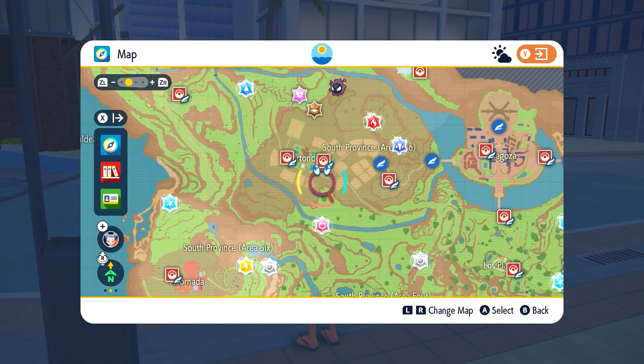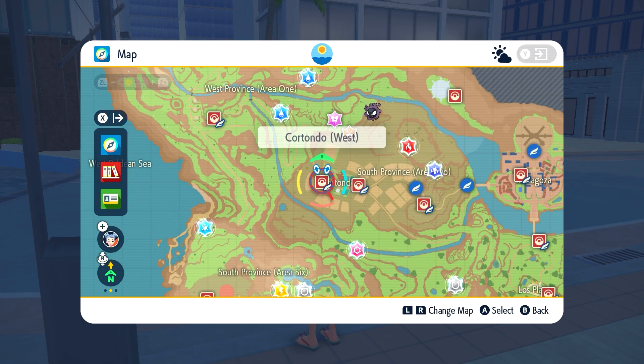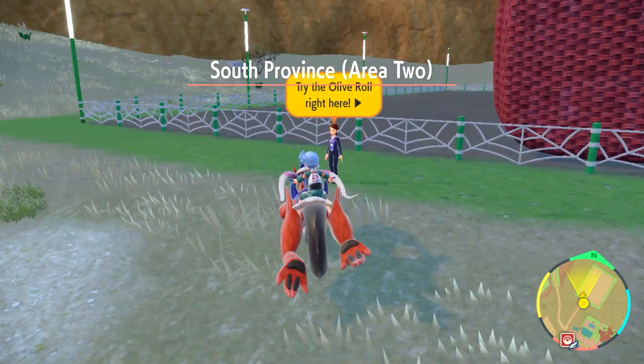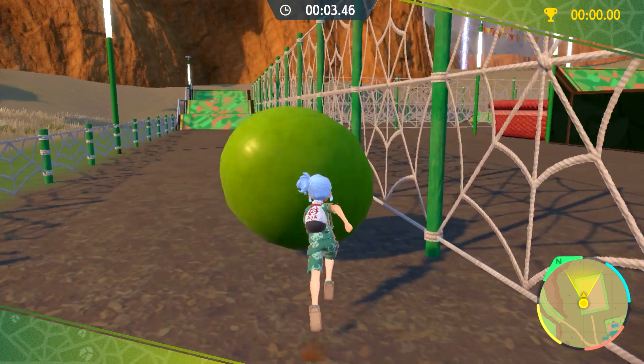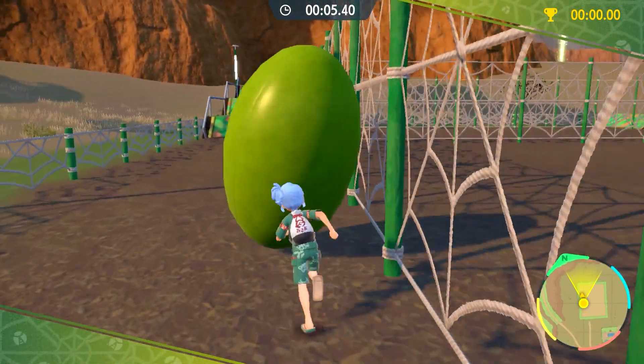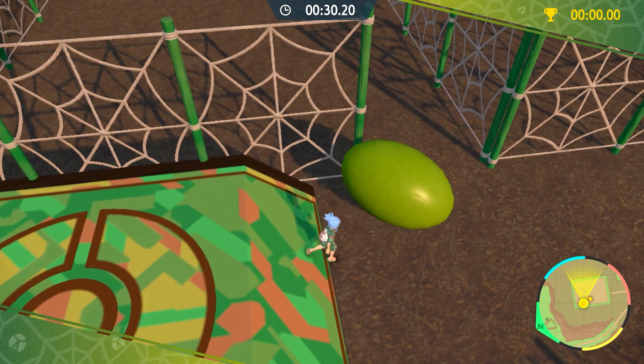When you go to the city Cortondo, where the first gym is from the base game, there is a lady in front of the olive race that will give you rewards when completing it. You need to do this race within 2 minutes 30 seconds to get the cloth. It's quite easy to do if you use the shortcut on the map.